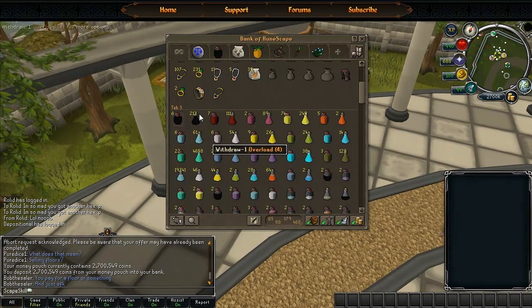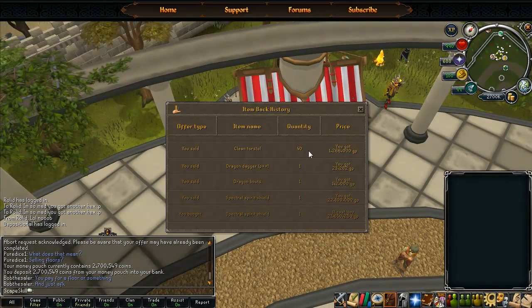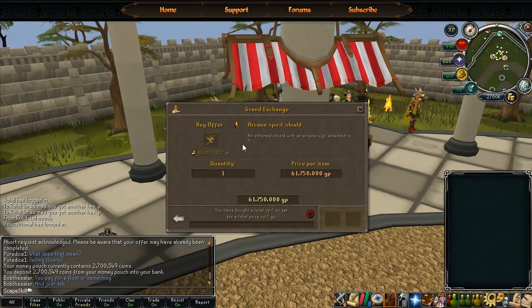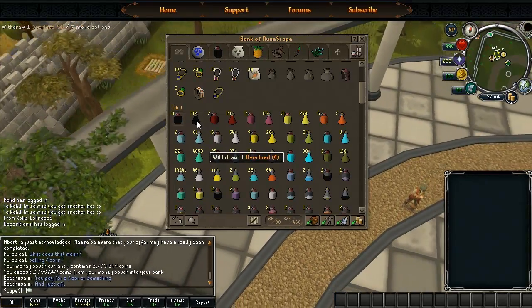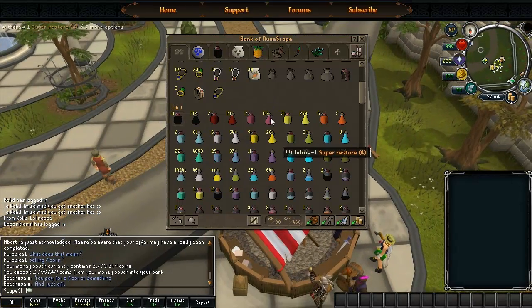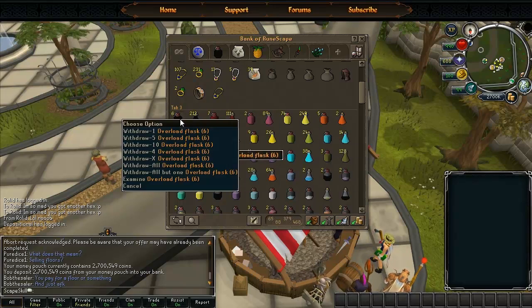I actually had 40 torstols left over once I finished making all of them because I was running low on extreme ranging, so I decided to sell them in the GE. I sold 40 of them and got 1.2M back. If I go to my exchange I have an Arcane Spirit Shield I'm trying to buy right now — should be able to get a nice amount of profit. 212 overloads, I'll now put them into flasks. I might make some prayer renewals too — prayer renewal flasks. I have quite a few potions but I still need to make some. I've got super restores in vials but need some in flasks, same with the Saradomin Brews. I'm going to aim for at least 100 in each.